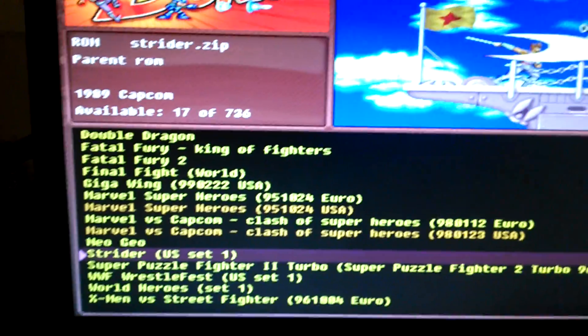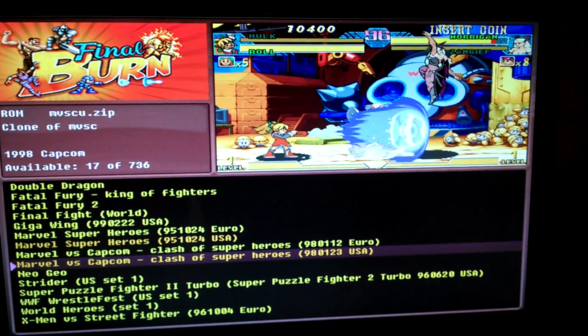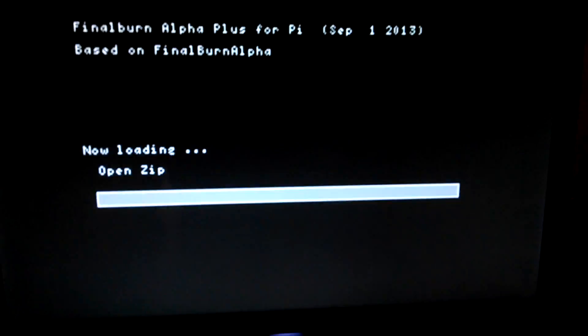We are actually going to go to Arcade and FBA. I may have this boot to Final Burn Alpha on startup, but I haven't decided yet. I can always exit out and go to the other ones, but I'm going to go to Clash of the Superheroes, only because this one has a lot of different controls, so it'll be easy to recognize if it's working properly.